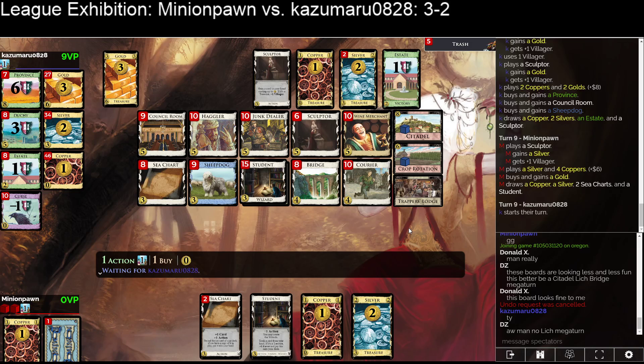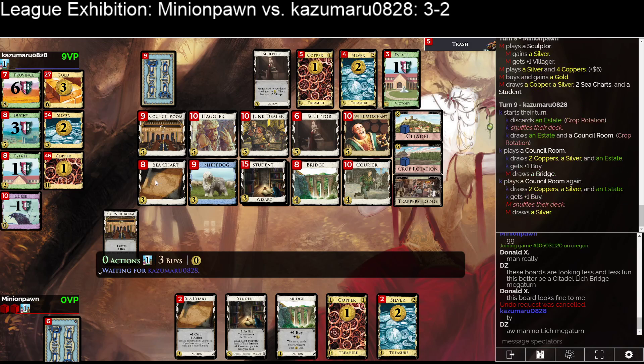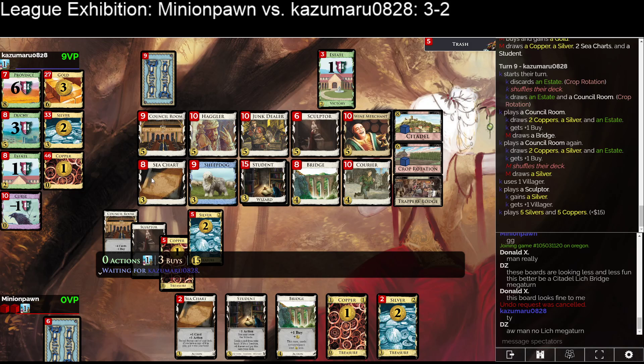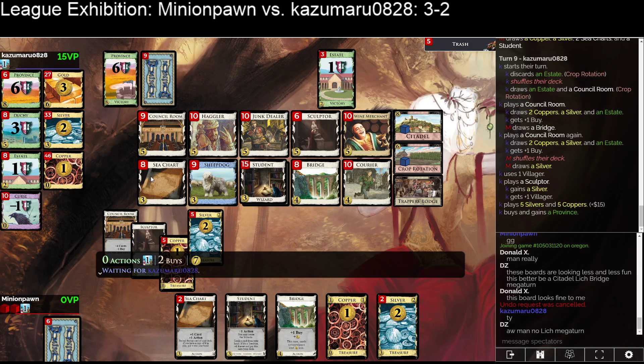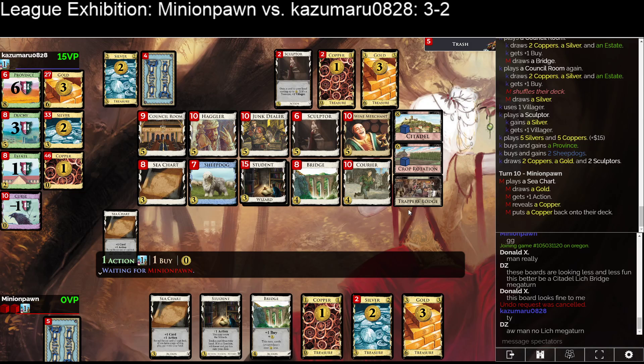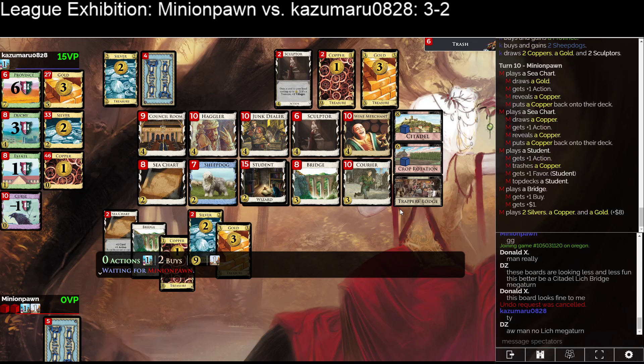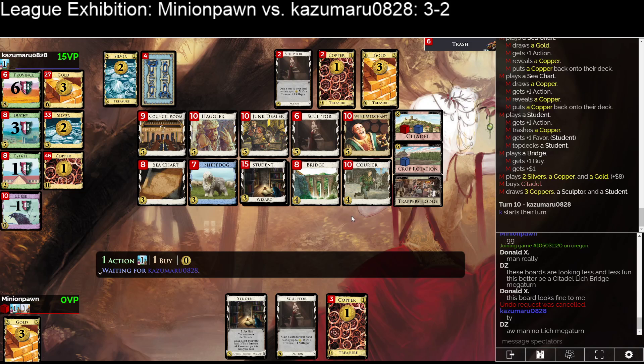Minion Pawn buys a Gold — they've added two C-Charts and now they're buying Golds. Kazoo's going to double-play the Council Room. Think how much nicer this turn would be if we didn't draw three Estates and five Coppers. C-Charts are really bad. I don't even know what you take here — I would still say take Junk Dealer, but at some point you click Sculptor. This next turn for Kazoo it doesn't seem unreasonable to gain some Couriers. These C-Charts are never doing anything.